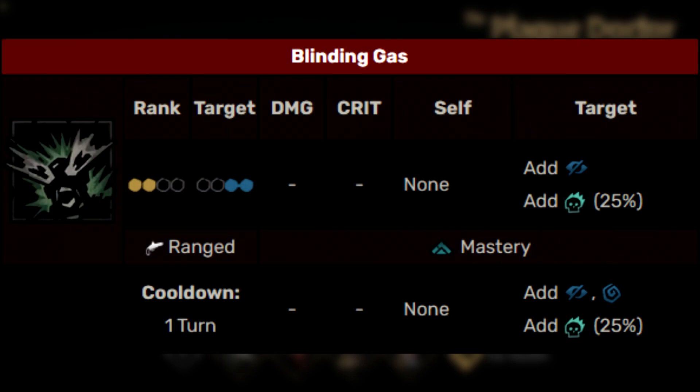The next ability is one of her utility support debuff abilities, and this is Blinding Gas. This allows her to cleave the back row of enemies, hitting both of them while applying blind and also potentially combo, and when upgraded, it can also apply daze.